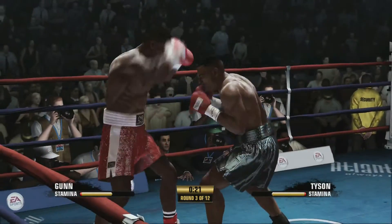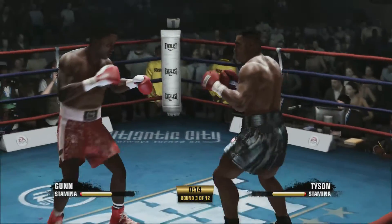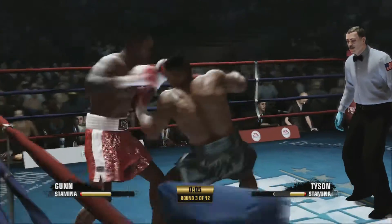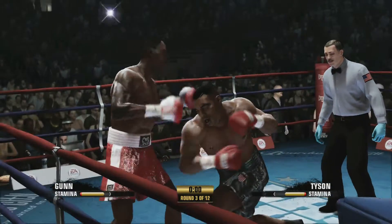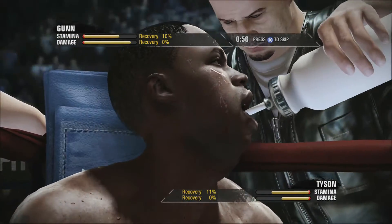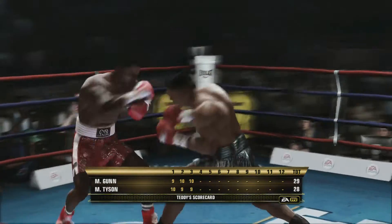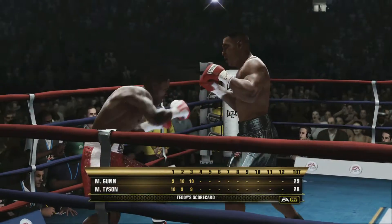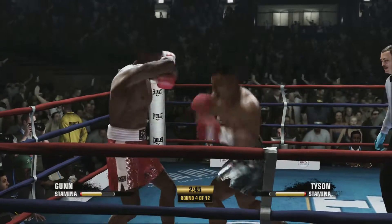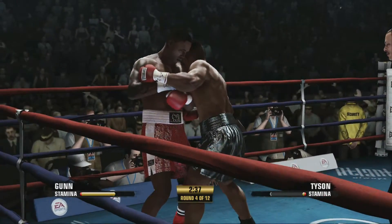Watch out to the body. I'm going to try and just box him for a few rounds to get my stamina back. Both of these guys giving it their all. Big shot to the body for Tyson, and Max Gunn's face is a mess. It's 29-28 — Tyson's taken a round. The constant pressure is a problem. Max Gunn's struggling and having to brawl to maintain momentum.